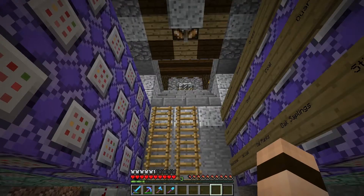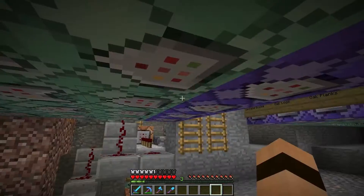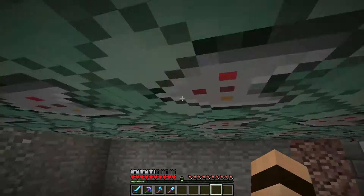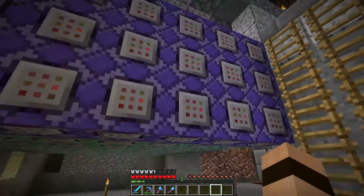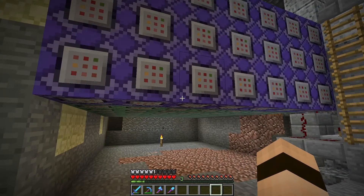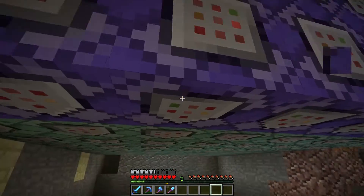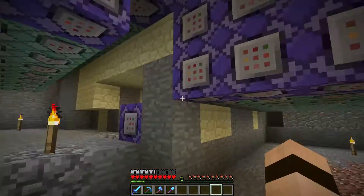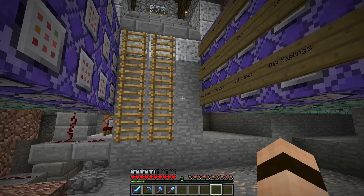Now obviously in this series I'm going to have a lot of command blocks, and with these new command blocks from 1.9 you can have them really, really dense. As you can see this is just a solid block of command blocks here, and I'm not even close to being done — this is going to go much deeper on both sides. For the most part command blocks are very low level, and these repeating command blocks and chain command blocks reduce lag so much compared to the impulse command blocks from before the 1.9 update.